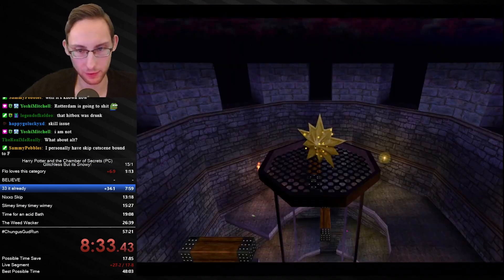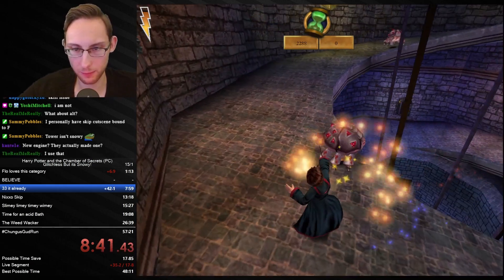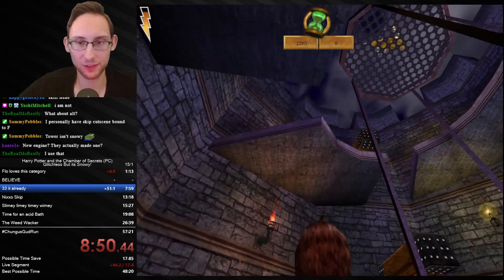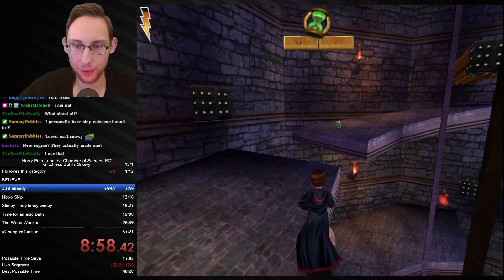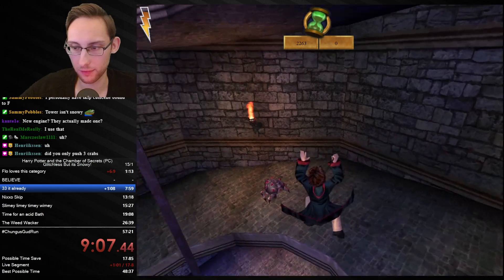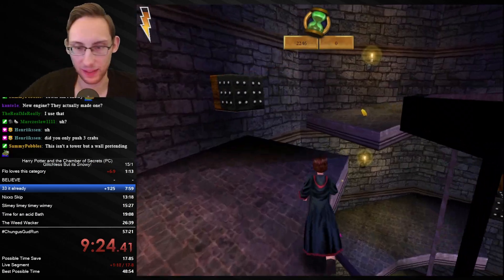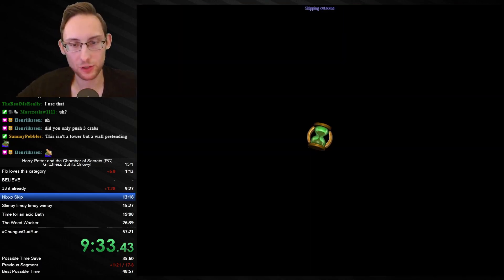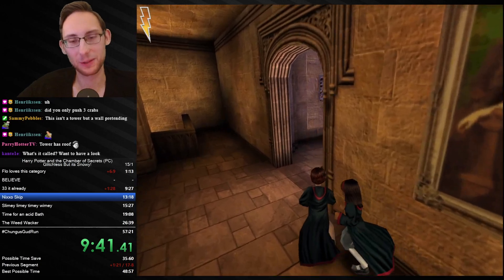What about alt? I could do alt, actually. Maybe I should do alt. I don't really need it for spellcasting. Alt is probably better — I can hold this relatively well. Yeah, it's not a bad button. You have it bound to F. Also no snow here. I guess this is a magical part of the castle. It's still Unreal Engine 1, I think, but slightly modified. Wait, did I not push all of them? Shit. I thought I pushed the one at the bottom. I guess I didn't. It's okay. Tower as a roof — yes, yes. Would be cool to add snow there as well. Decent RNG.